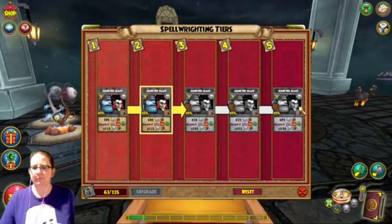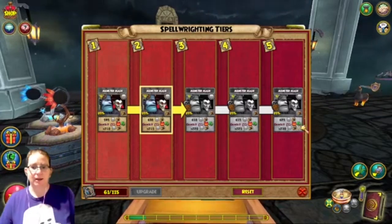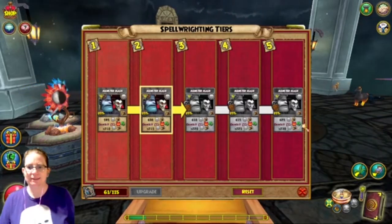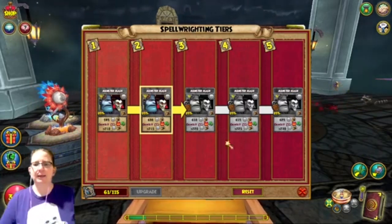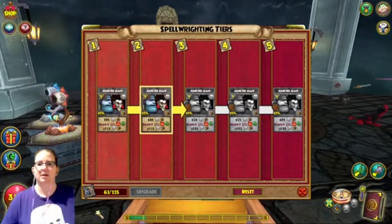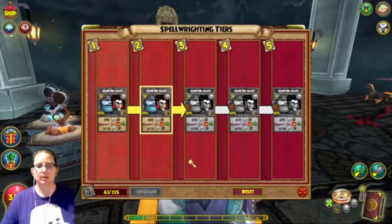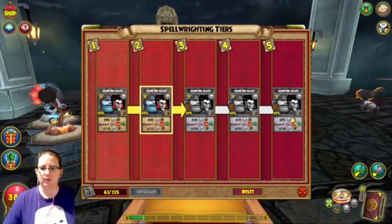Monster Mash is still the same. My advice: put a healing weakness on them — no one ever removes those. For six pips you can just keep hitting with Monster Mash doing extra damage. Yes, you can boost it up — this could be like 900 with Epic, of course.